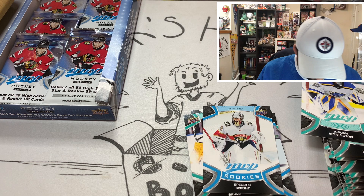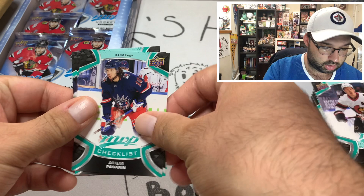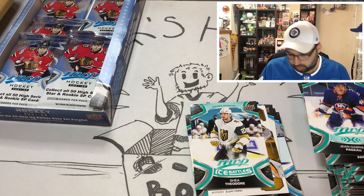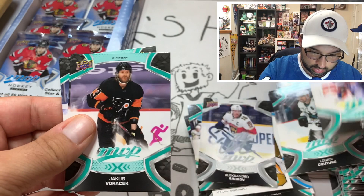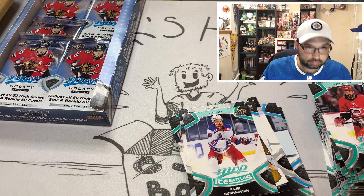Jeremy Swayman — should be a rookie, right? I thought that would be a rookie card but maybe I'm wrong. Brady Tkachuk, Panarin, Jean-Gabriel Pageau, Shea Theodore. Isn't this Jeremy Swayman's rookie year? I don't know how this product does their MVP sets, not gonna lie. Charles Konecny, Matthew Barzal, Logan Couture, Alexander Barkov with the auto. Jordan Eberle, Jake Voracek, Vincent Trocheck, and Pavel Buchnevich with Ice Battles auto.